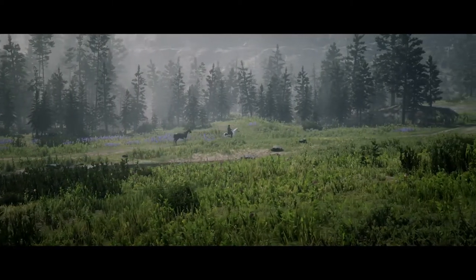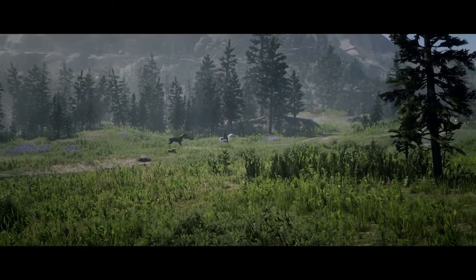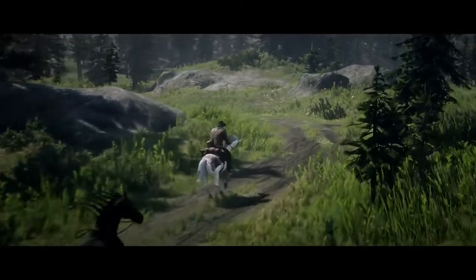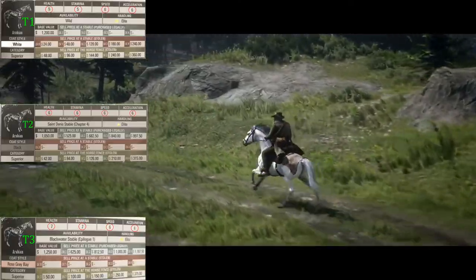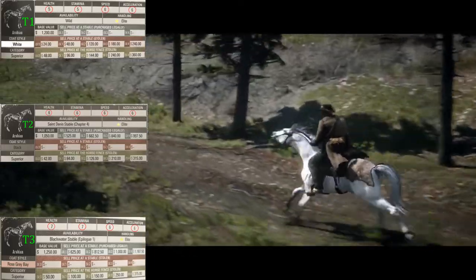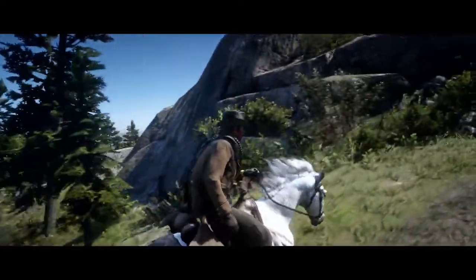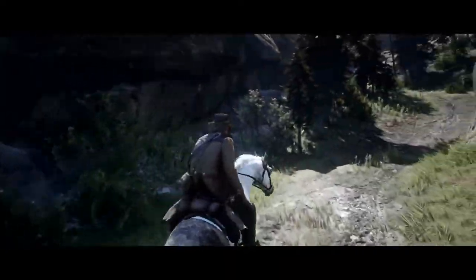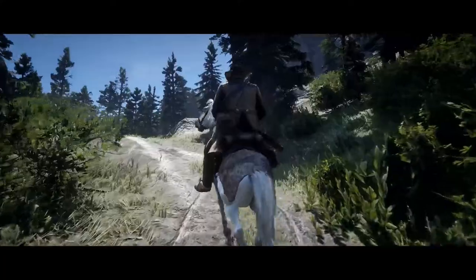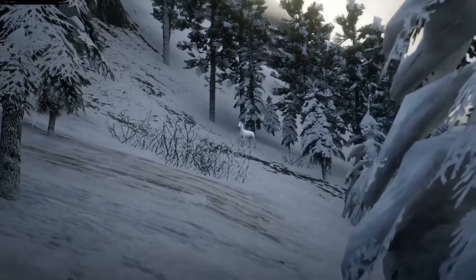Last but not least is the white Arabian horse. It has the same speed, acceleration, and handling as the others, but it has two less health and stamina compared to the tier 3. It's not a significant difference — maybe noticeable in battle, but for riding you'll have the same properties. And if you catch it in the wild, it's free — you don't have to spend 1,200 on it.